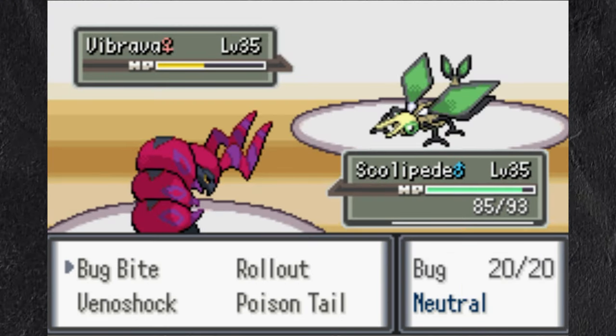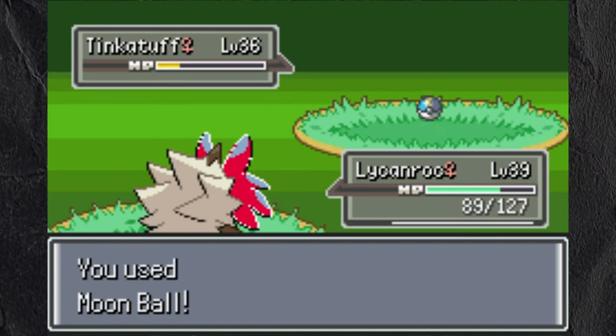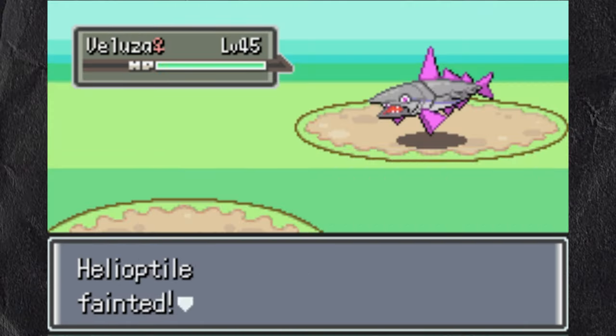I get it down to a sliver before being Dragon-tailed out into Helioptile, and take the KO with a Quick Attack. I catch Tinkatink in the next area before wiping to my rival.